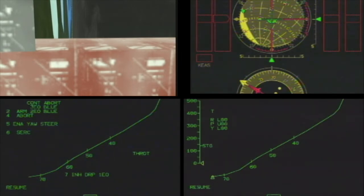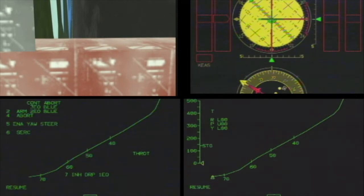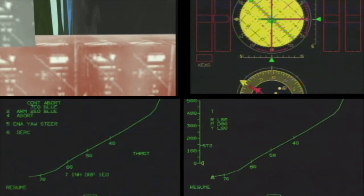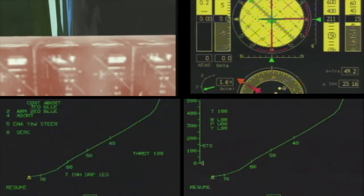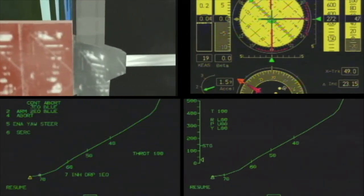All right, folks, it's showtime. There's NAV. Engine start. Air straight 100. 2-102, we're in auto. Rolls next.